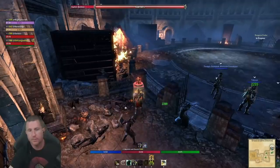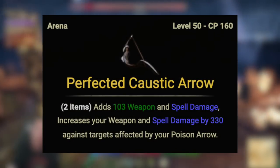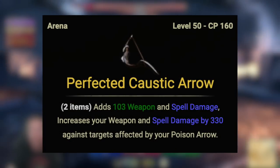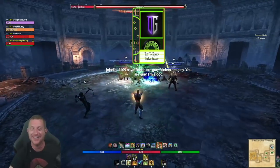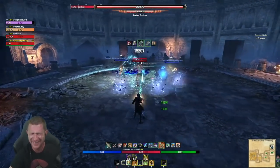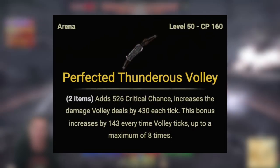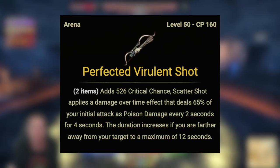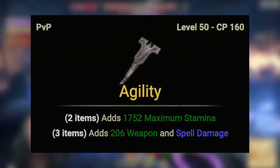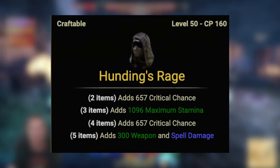For weapon choices: the front bar uses the Veteran Dragon Star Arena bow, increasing weapon and spell damage by 330 against targets affected by your poison arrow. Put the Infused trait on this with a Weapon Damage enchant — you get five seconds of a flood of weapon damage, then 10 seconds of the 330 bonus. Other flexible front bar weapon options include the Maelstrom Arena weapon for the Endless Hail combo, the Black Rose Prison weapon for Disorient Shot or Magnum Shot, or simply a two-piece Agility set for max stats that's easy to obtain.